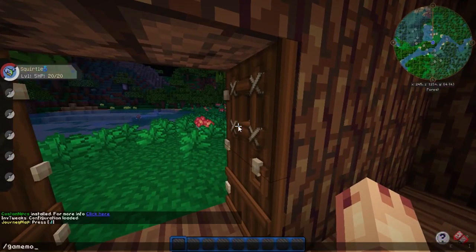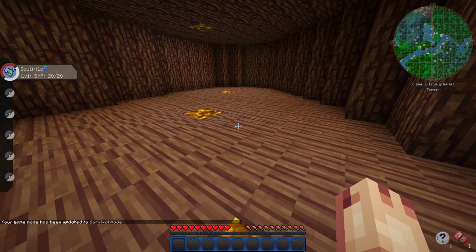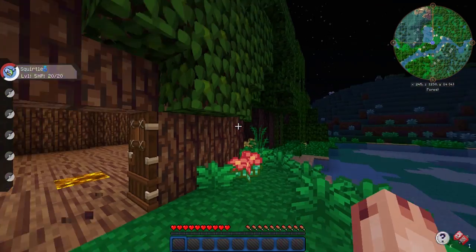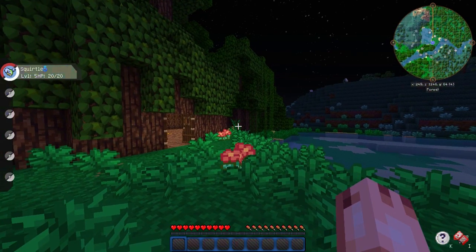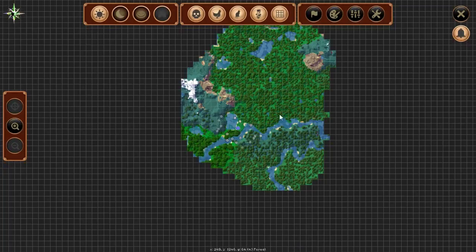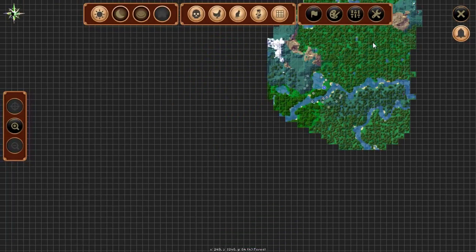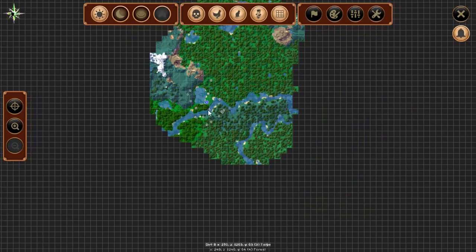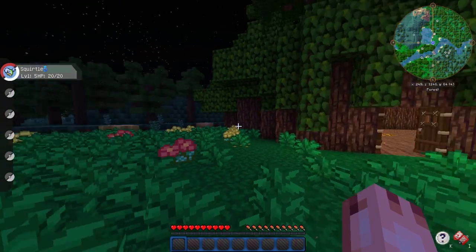I started off in creative mode because I was building this house. This is the house — I'm really happy with it, especially because it looks really cool from the outside. It's like a jungle house. Let me show you on the map what the world looks like. We have a forest over there, jungle over there, extreme hills, and a taiga biome. We've got a lot of stuff going on right in this little middle patch, and I thought it was a pretty cool location.